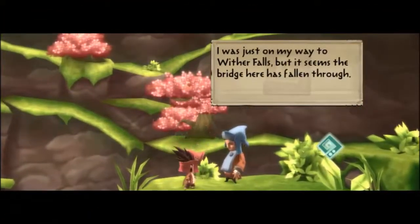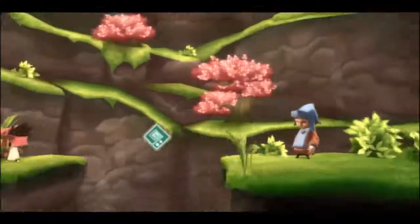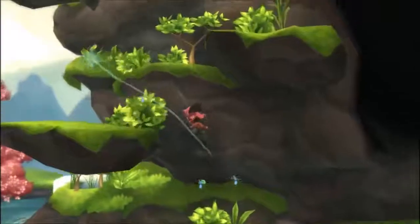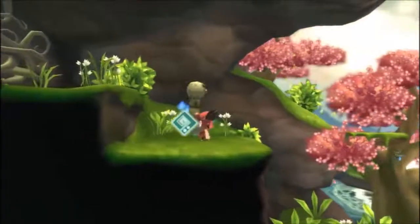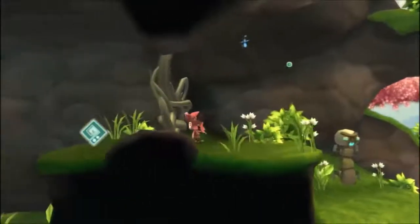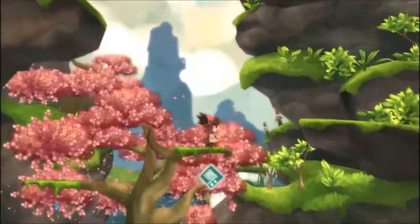'I was just on my way to Wither Falls, but it seems the bridge here has fallen through. There's no way anyone could jump across that gap.' Not even me with the power of whoosh! 'Whoa, that was amazing! How did you do that?' I blew - I blew really hard. Now I know I'm just sort of folding back the way I came, but I thought maybe there'd be like a collectible or something. I thought we'd be on the other side of that gnarled root dungeon. Oh, there's a statue - I think that's how we save. Either that or it's just a checkpoint.